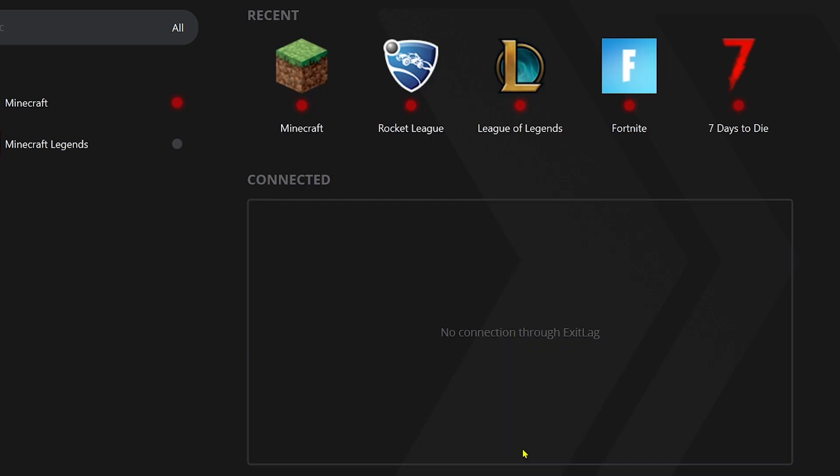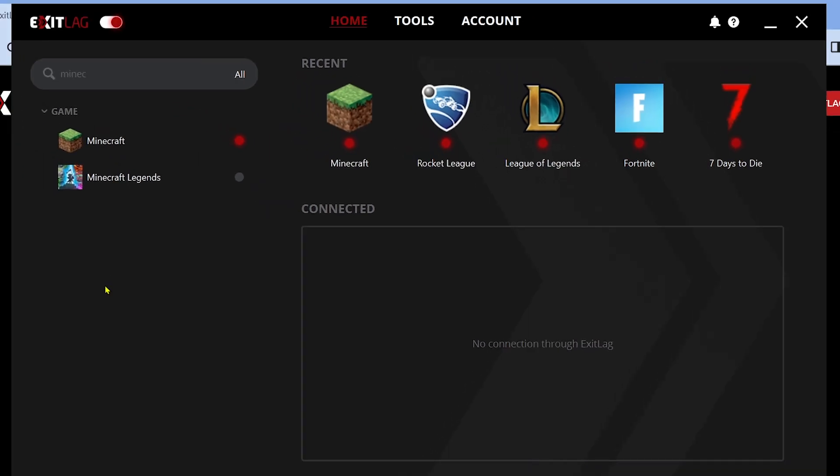After doing so, go ahead and click the Optimize button. Now click Apply Routes. There you go — as you can see we have already started, so you can just go ahead and open your Minecraft and start playing. You will be able to see all of the connections that are happening in your Minecraft.